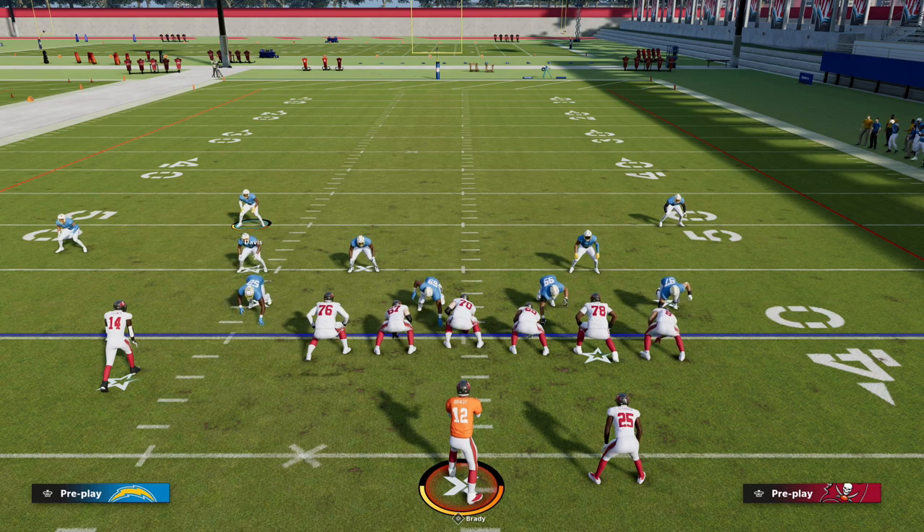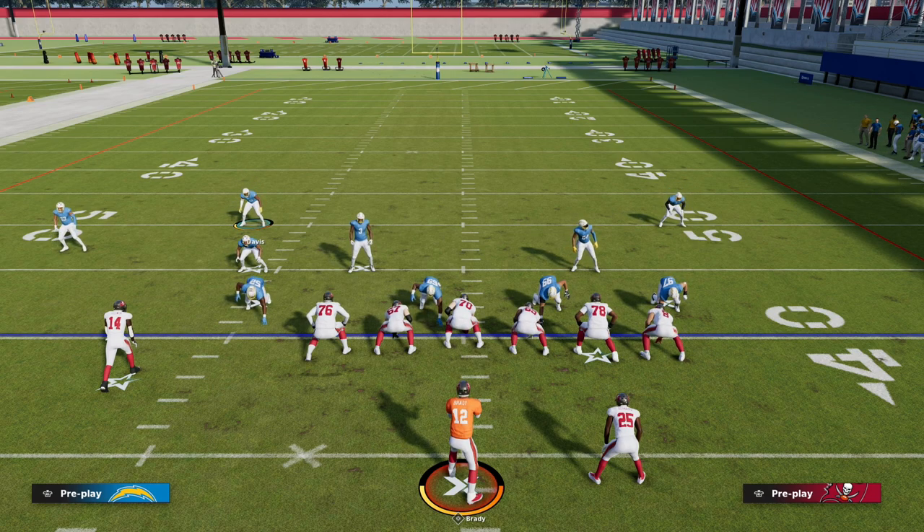Trips tight end is really starting to become — I've always thought it was the best offense in the game, but as players get better route running abilities, this formation becomes really powerful. If you want access to my full trips tight end offensive ebook, join our Patreon for only ten dollars. You get access to all updates and all ebooks — we're dropping our 10th ebook early next week. Thanks for watching, and if you want to learn trips tight end, join the Patreon via the link in the description.